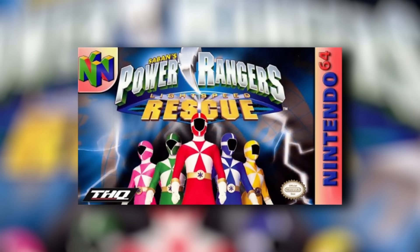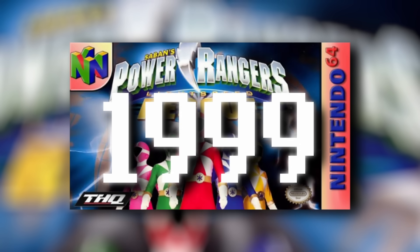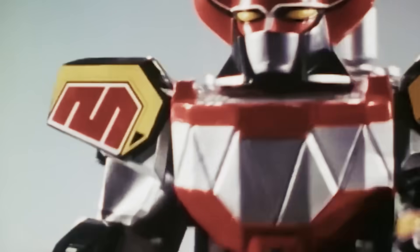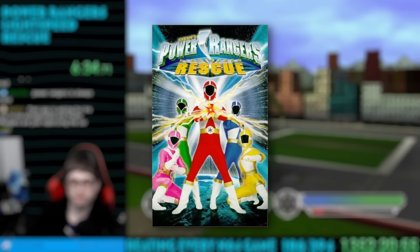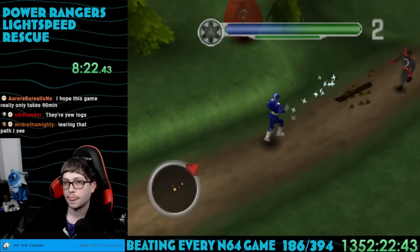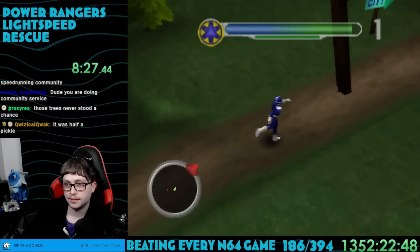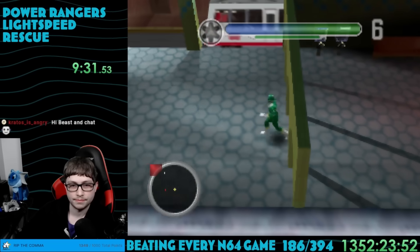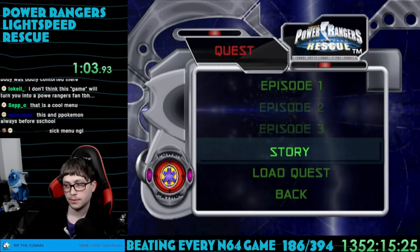Game number 186: Power Rangers Lightspeed Rescue. Released in 1999, this game was developed by Mass Media and published by THQ. I'd never really been into the Power Rangers show. I vaguely remember watching a few episodes at my great-grandmother's house in the 90s. I'm so unfamiliar with it that I didn't realize there was a TV show by the same name. With licensed games like this, it's hard to tell — are you going to get a rare, amazing game, just something okay, or the truly awful? Only one way to find out. Let's get into it.